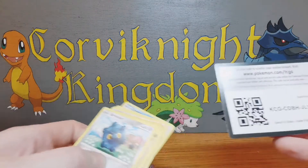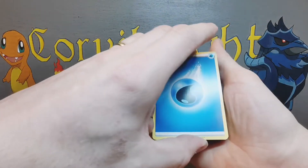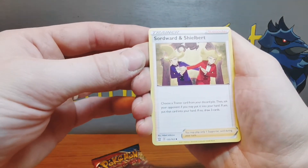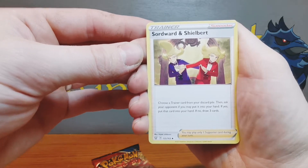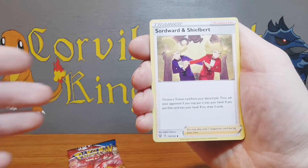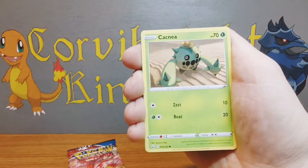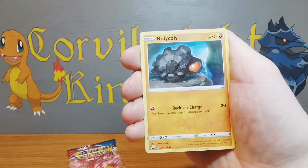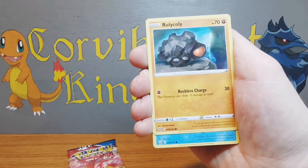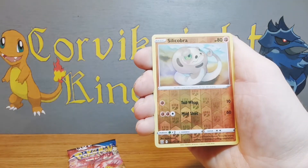Let's do Tyranitar next - I can't believe this luck, let's keep it up! Code card for you guys. Okay, one, two, three, four to the front - pack number four. Water energy, and Sordward and Shielbert - very cool names. I'm currently just started playing the game and haven't come across these guys yet. Oh look at their hair, they're amazing! Cramorant - I'd love to see someone do a cosplay on them, how cool that'd be.